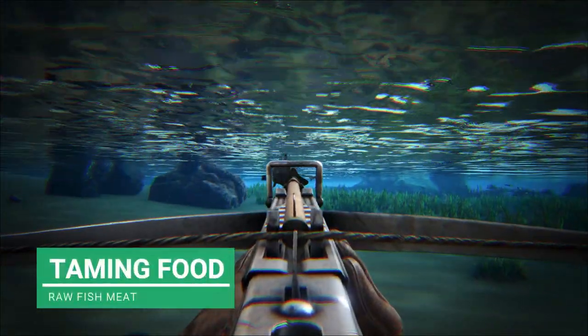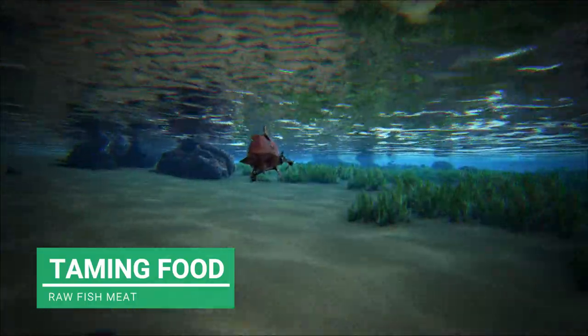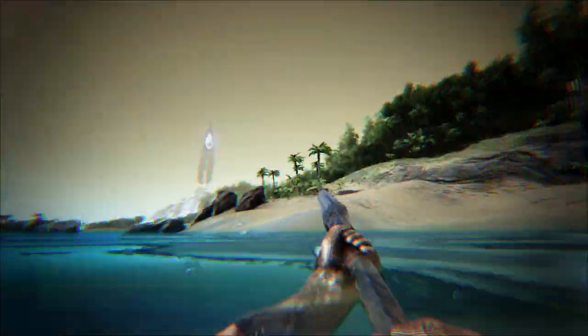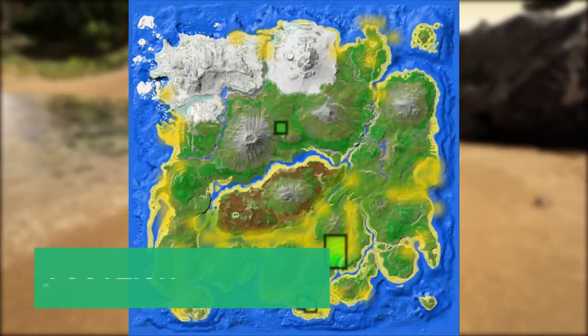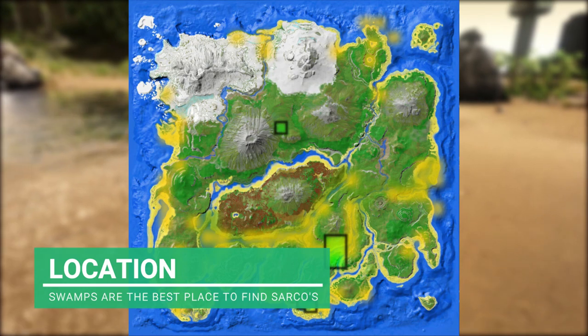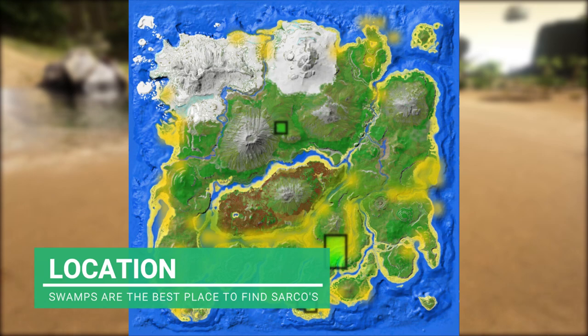There we go - we're going to get ourselves a fish. You can literally punch it, you can do whatever you need to. And we've got some raw fish meat. The location for the Sarko is everywhere really around the map - you'll probably find them in a lot of places.